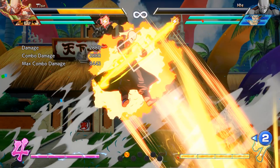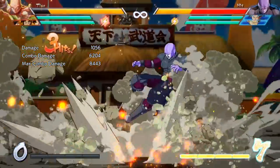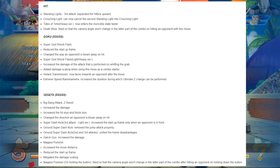Tenshinhan killing himself is a normal drawback of his moves being so strong, but now Sparking kind of stops that from being as much of a worry. Tenshinhan was already super good and super useful on teams, so you can expect to see a lot more of him for sure.